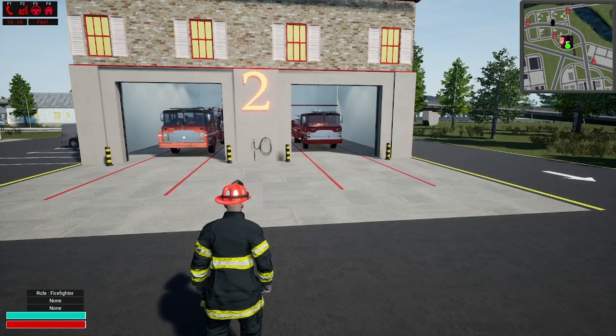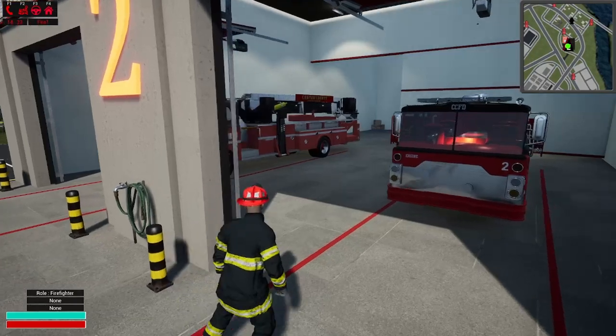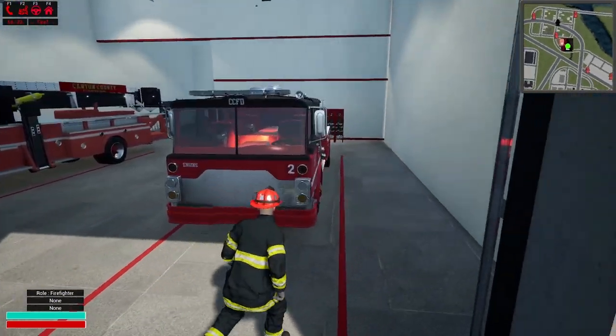Hey, what's going on guys, RSGames here back with another episode of Into The Flames. Today we're checking out the Retro Truck DLC. Now these trucks are really cool — they are old school trucks. We got an engine and a tower ladder at the mid mount.